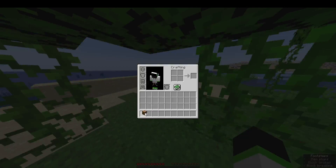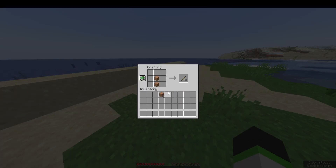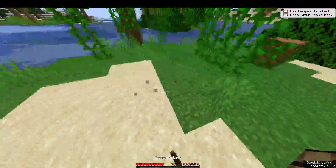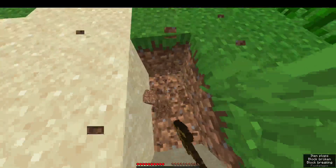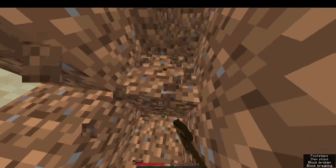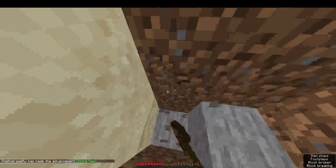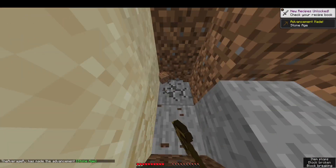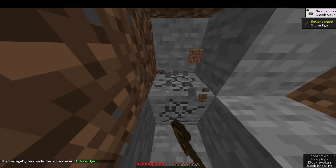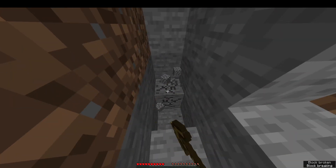So we're gonna do the classic Minecraft crafting table. Let's get some stone — let's go this way. There we go, we broke our first stone. We just get the basic tools in guys.